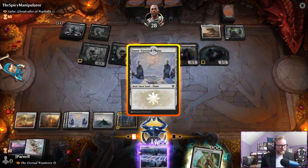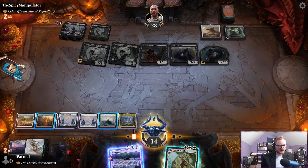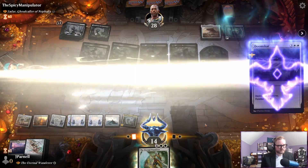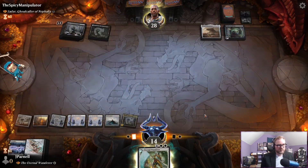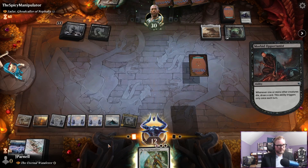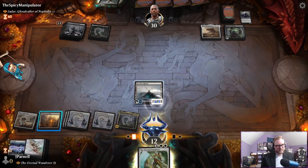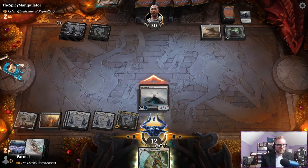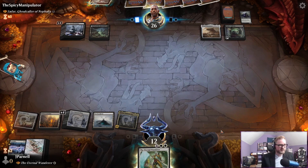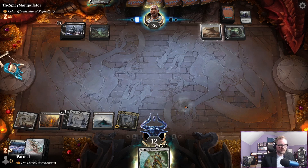So close — one, two, three, four, five, six — so close. Doom Scour it is. They're going to draw a card, we're going to lose two. We're going to hit them for four. Okay we cleaned up the board, which is good. A lot of cards in their hand though — this is where we're feeling that mulligan.